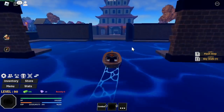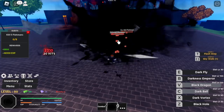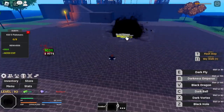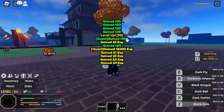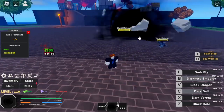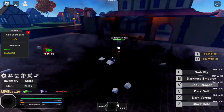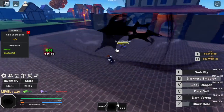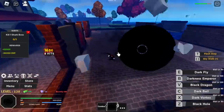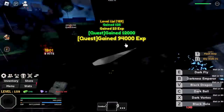Next up, Shark Park. Target here is the Fishman. Just use your Dark Ball, then your Darkness Emperor, or just use your Black Dragon and your X skill, the Dark Vortex. You can easily one-hit combo these enemies. At level 120, it's your choice whether to defeat the Shark Boss to get his sword or just focus on the Fishman. Defeating the Fishman is more efficient since they spawn faster, but if you want the sword, go for the boss. At level 160, we leave this area and head to the Desert Ruins.